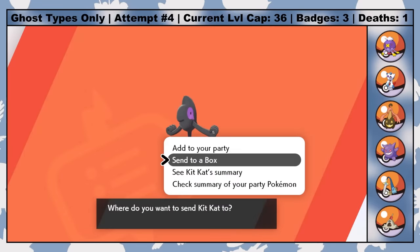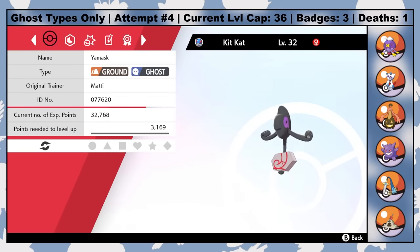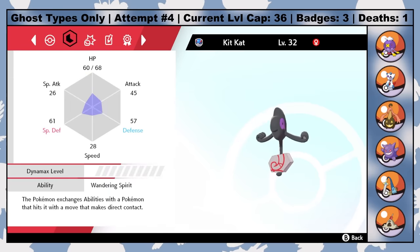After reburying one of my strongest team members, I head further into Route 6 and catch a Galarian Yamask who I named Kit Kat. As a side note, by exploring the Isle of Armor every day I'm able to pick up a few mints that can be used to change the natures of my Pokemon. I don't go out of my way to find specific mints, but if you see Kit Kat and a handful of other Pokemon's natures change, that's why.